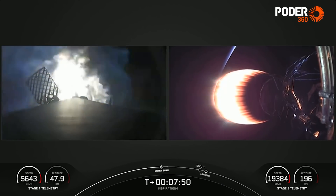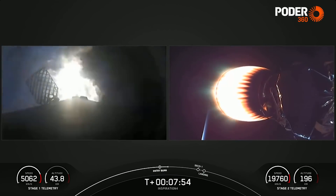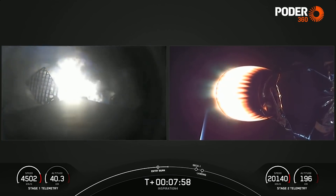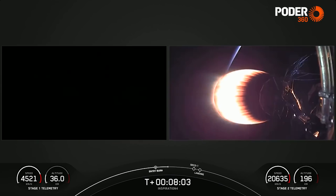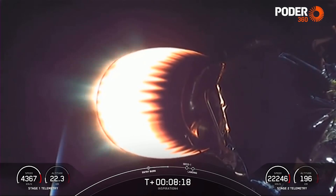What you're seeing on screen on the left-hand side is the entry burn — the first of two burns on the first stage. This first stage has already separated from the second stage and is making its way back to Earth trying to land. The second stage, everything is going well — it is headed into orbit with the crew on board. You can see a sunrise horizon there with planet Earth just behind the glowing MVAC engine.